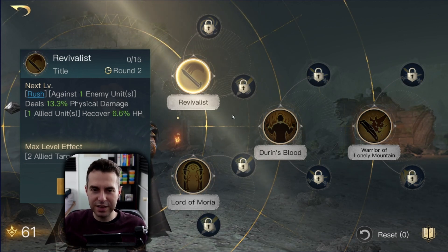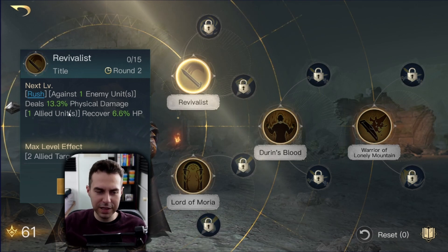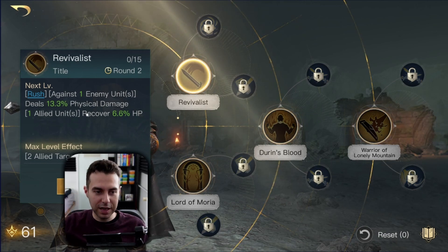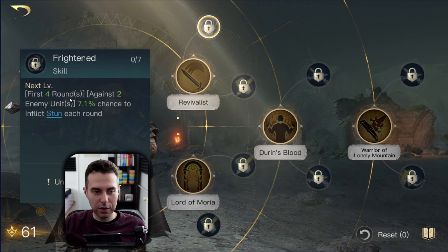As a top Revivalist title, we have this as an option to deal a bit of damage if you have a high Respect level, but this isn't our main kit. It's really just there to do a bit of damage to maybe get rid of decoys — like a minimum command unit in the enemy army composition.